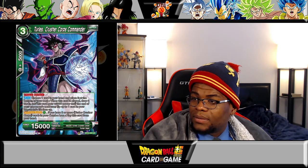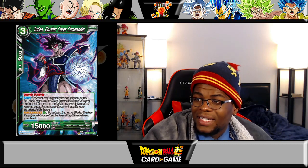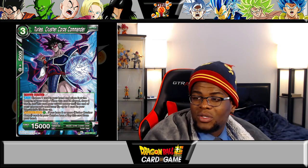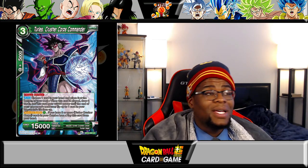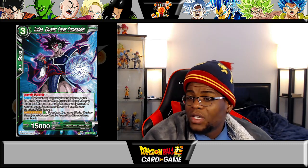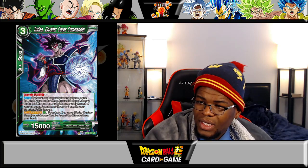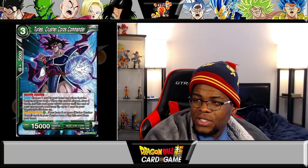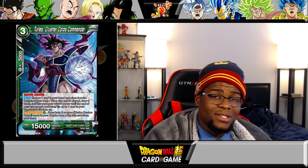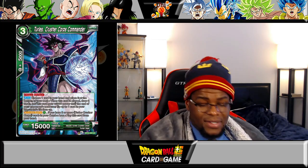Now we've got Turtless Crusher Core Commander — unique and deflect, three drop 15k. Choose one card in your hand and place it at the bottom of your deck; when this card is played draw two cards, and this card gains 5,000 power until the end of your opponent's turn. Also flip up to one of your opponent's life face up — that's a monstrous effect. You're going to draw two cards and flip a life face up, bringing him up to 20k. Activate battle green: if you have two or more Crusher Core in your combo area, play this card from your hand — essentially a Rival to Crusher Core. That's absolutely insane.